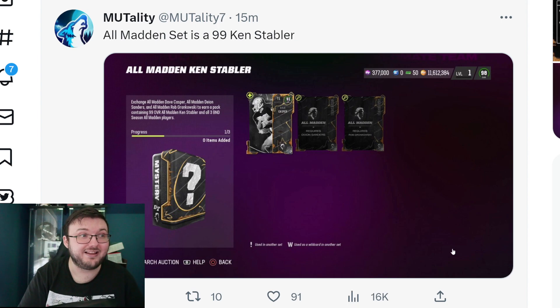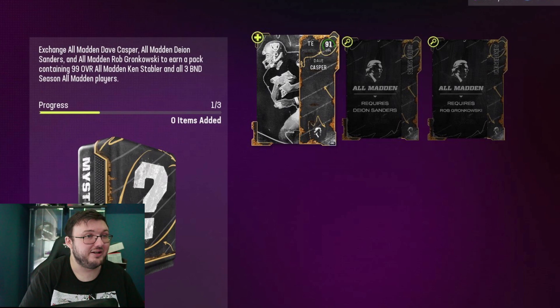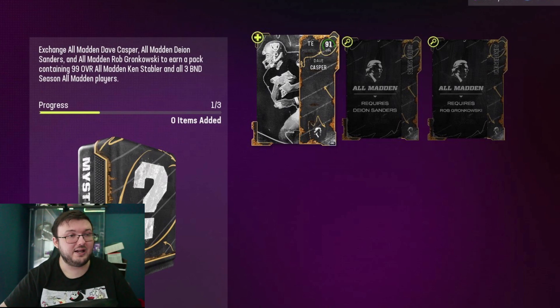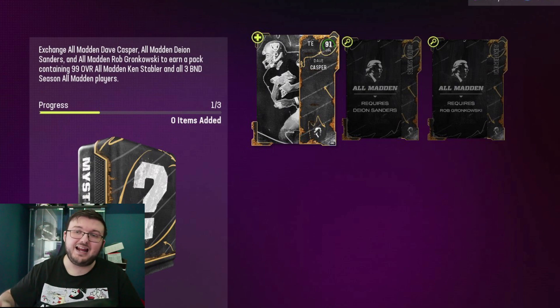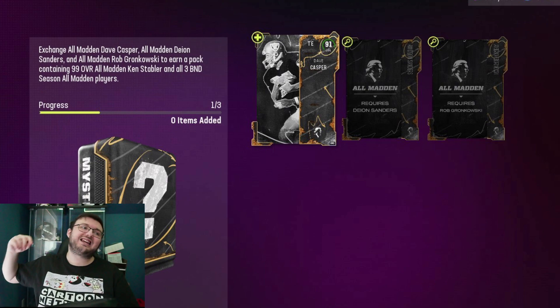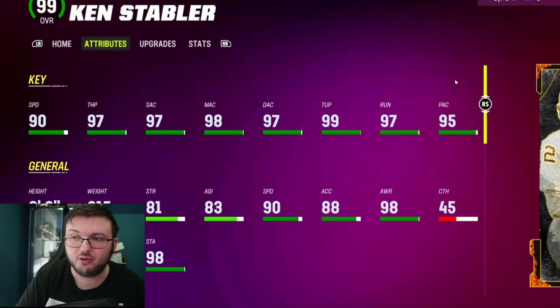But what is surprising — there's another 99 overall card in the game. You could put in all three of your 91, your Deion Sanders and your Rob Gronkowski, trade all three overalls in there to get a 99 overall Kenny Stabler. Yes, they call him the snake for a reason.